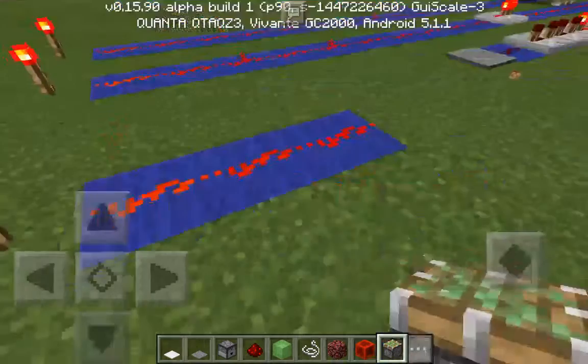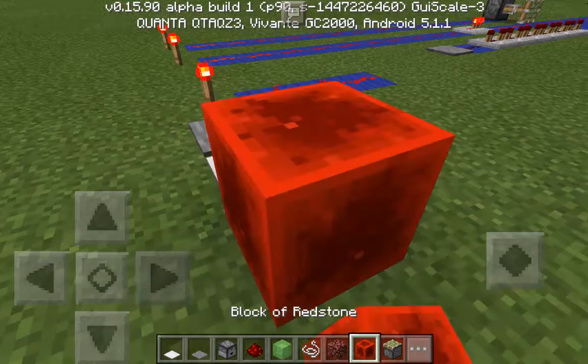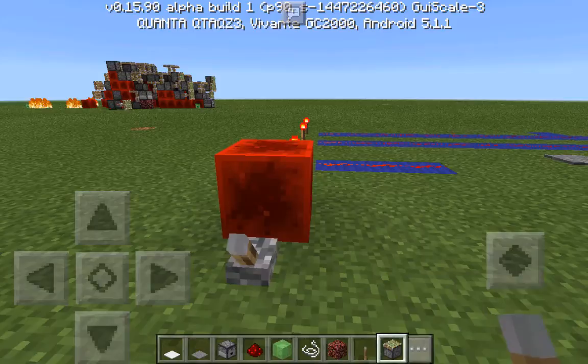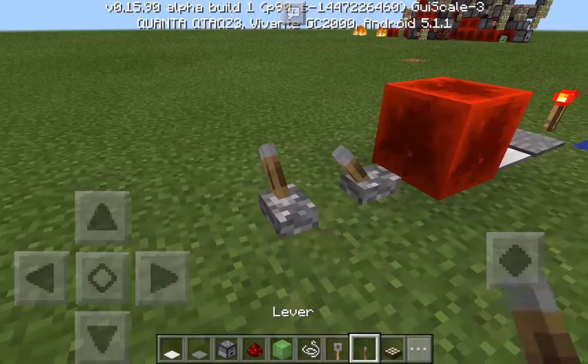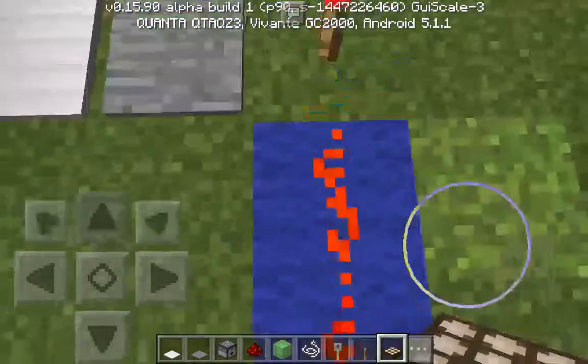We're going to be talking about power sources. So here we have a redstone torch, a pressure plate, a weighted pressure plate, a redstone block, and a lever. We also have a daylight sensor and a trip wire hook. All of these generate a redstone signal — that's a lot of options, but they all have a different function.